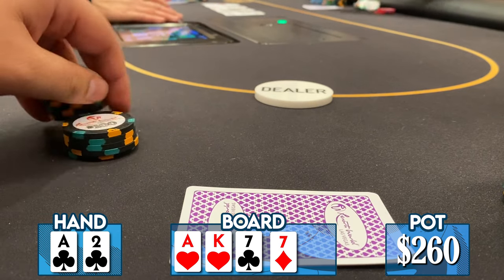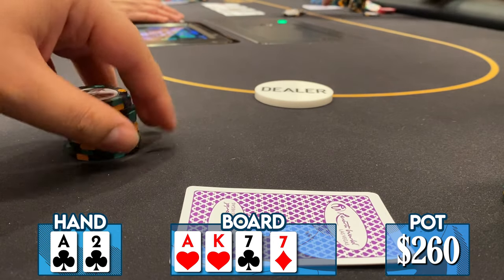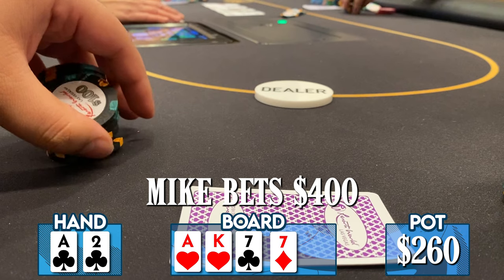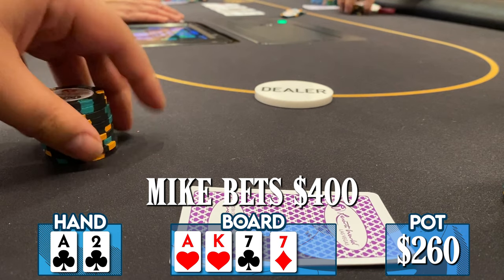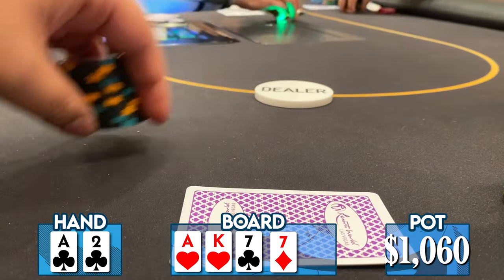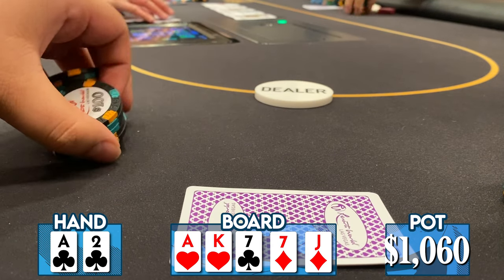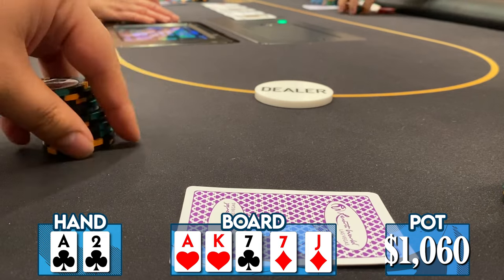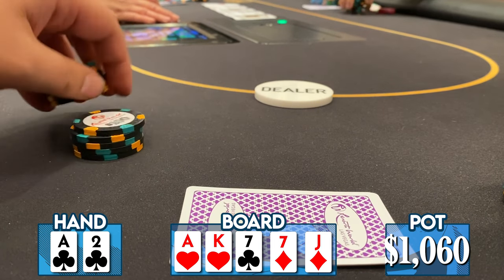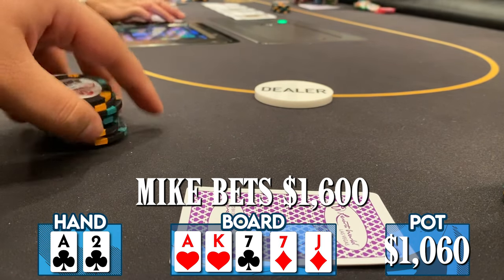It's a little harder for my opponent to have a ton of bluffs here. My opponent bets a massive $400 — significantly over the size of the pot. Folding seems a little too nitty, so I make the call. The river comes a jack of diamonds. The front-door flush draw misses; the only straight in my opponent's range I can think of would be queen-ten of hearts specifically. Then Mike bets $1,600 — starting off the session going into the tank is not fun.